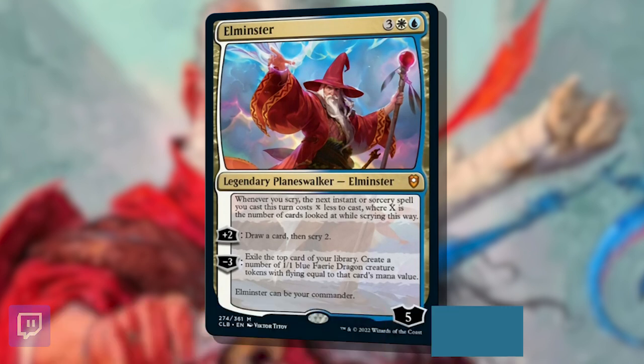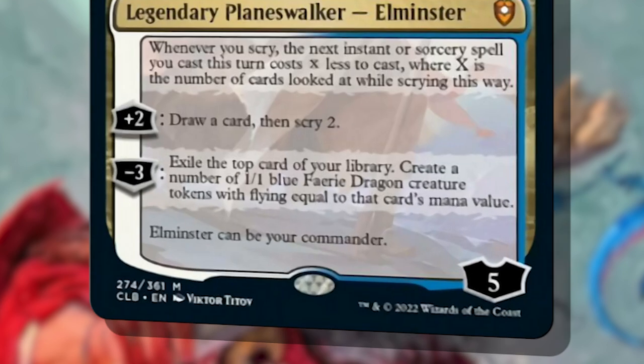This blue and white color identity planeswalker as commander is a 5 mana value for 5 loyalty, with the following abilities. First, a passive ability: whenever you scry, the next instant or sorcery spell you cast this turn costs X less, where X is the number of cards you've looked at — a real cool cost-reducing ability.